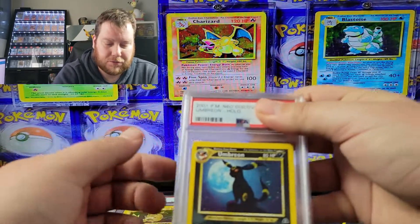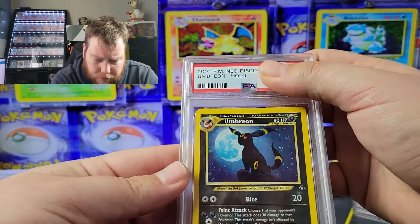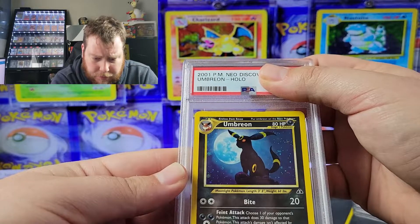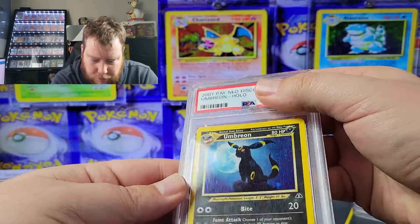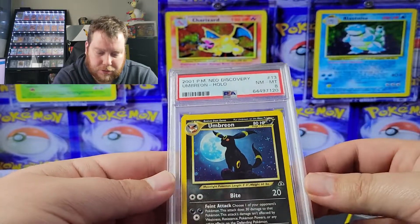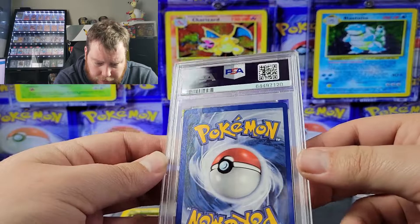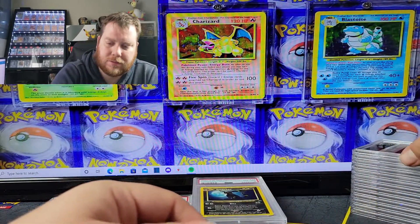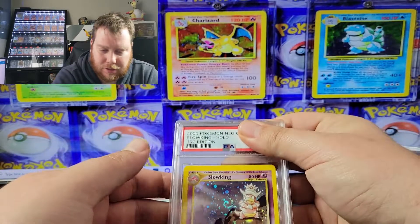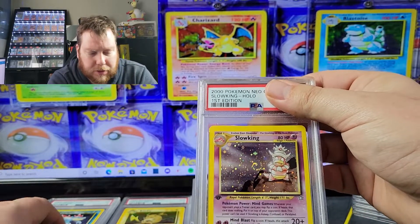The Umbreon — this is one I picked up and was hoping for a decent grade. It has holo bleed-through but it got an eight — sweet, that's awesome. Some whitening around it, but lots of eights, lots of eights.